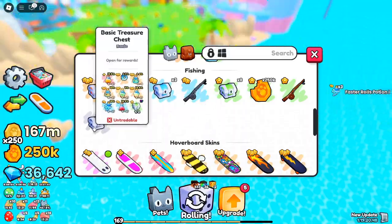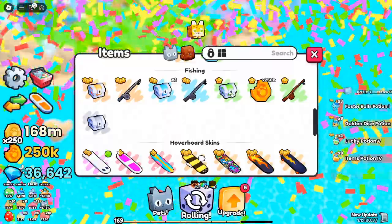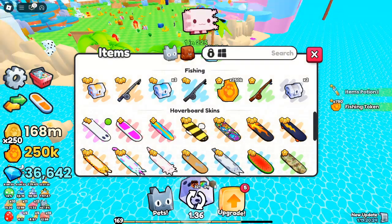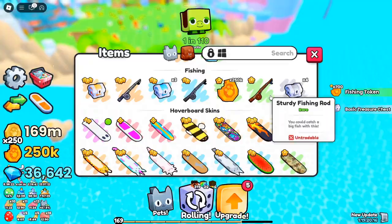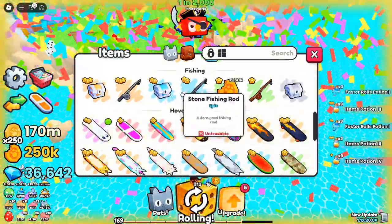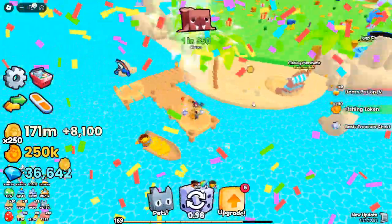Types of baits in Pets Go. Baits vary in quality, and using better baits will improve your chances of finding rare items. Basic fishing bait: a beginner-level bait that improves your fishing results slightly. Rare fishing bait: offers better odds of catching rare items compared to basic bait. Epic fishing bait: great for those who want more chances of finding rare and epic chests. Legendary fishing bait: significantly increases your chances of catching top-tier loot. Mythical fishing bait: the ultimate bait that maximizes your chances of finding mythical chests. Using baits from your inventory is easy, and each type adds a unique edge to your fishing experience.